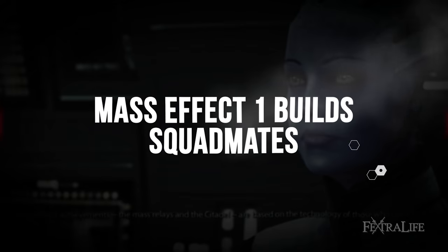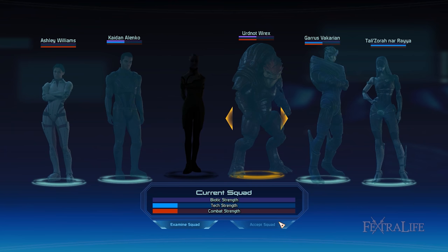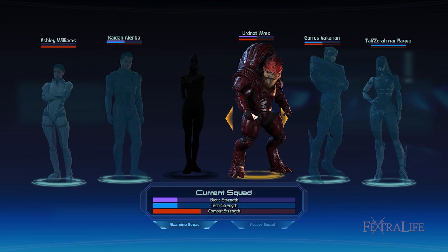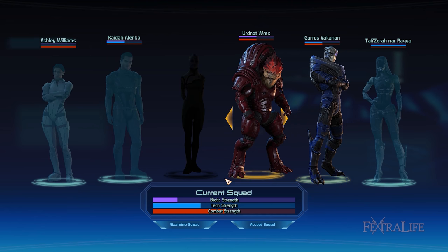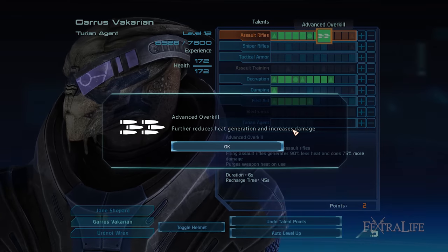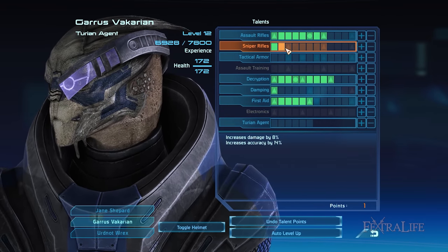Each time Shepard explores the different clusters of the galaxy, you'll be asked to select two squadmates to bring with you. In Mass Effect 1 Legendary Edition, there are a total of 6 to choose from, each with their own combat, tech, and biotic specialties. Remember that their levels are the same as yours even for those left on the Normandy. Since your squadmates' talents are fewer than Shepard's, they receive less talent points every time they level up.